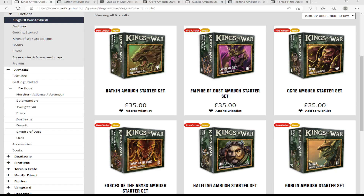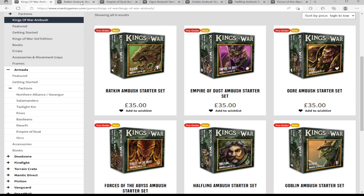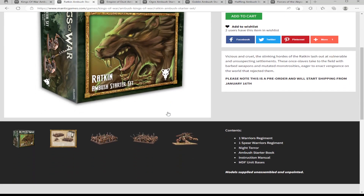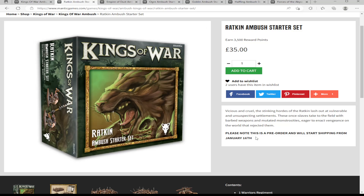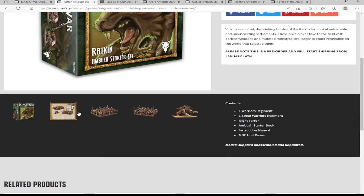The first box we're looking at is the Ratkin. For people who haven't followed Ambush for Kings of War — it's essentially the starter way to get into the game, similar to how Vanguard is played. Ambush is designed for small games with just a few units to get yourself into it. Everything started shipping on the 16th of January.